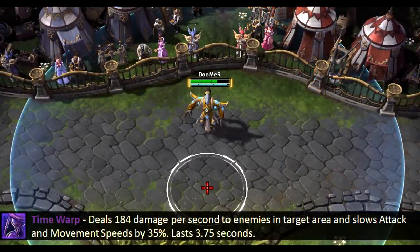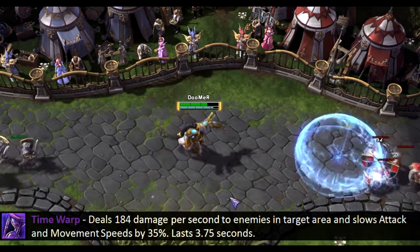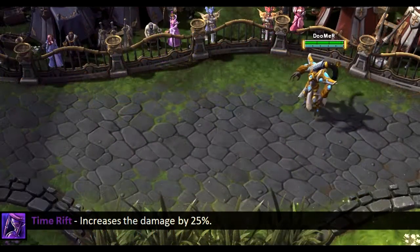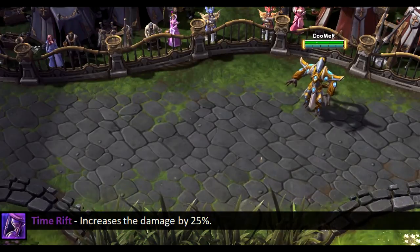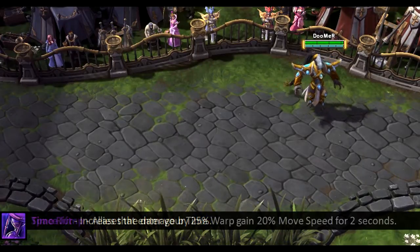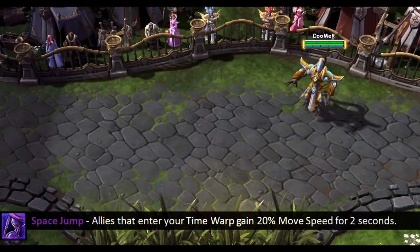The Time Warp skill deals medium damage over time to enemies in the targeted area and slows their attack and movement speed. It lasts for almost 4 seconds. There are two talents for upgrading this skill. The first, Time Rift at level 1, increases the damage by 25%. The second, Space Jump at level 4, buffs allies that enter your Time Warp by giving them increased movement speed for 2 seconds.